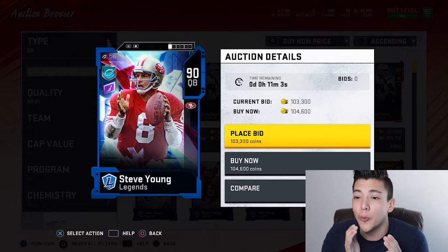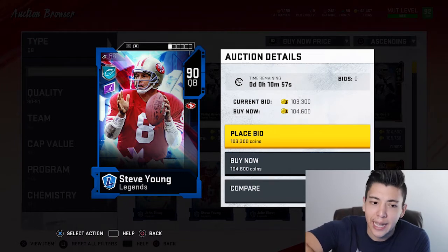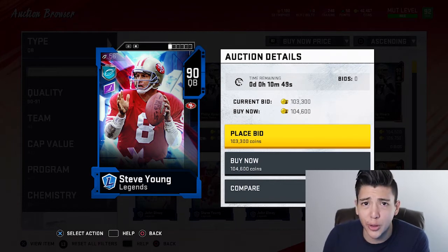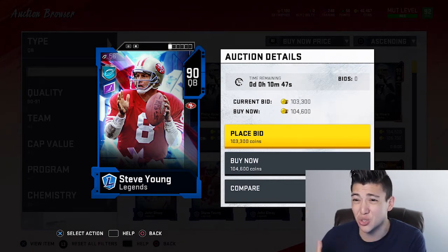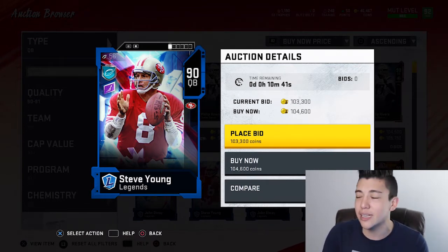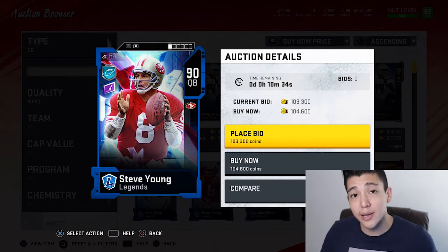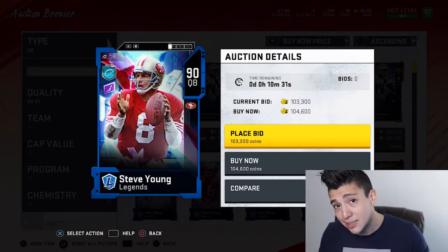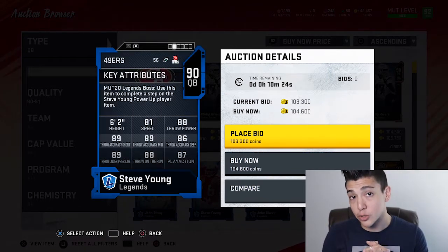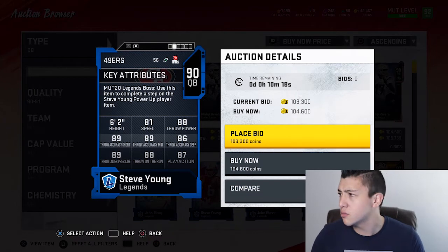Number one is Steve Young, 90 overall, for 104k right now — but it's currently Wednesday, people are at work or in school, and if you come back for the weekend his price will definitely drop. I see him consistently under 100k, around 90k. Steve Young is the first card I'd recommend to build your team around. You do have to power him up, but once you get him to 82 speed he can get Escape Artist, one of the most fun and OP abilities in Madden right now.